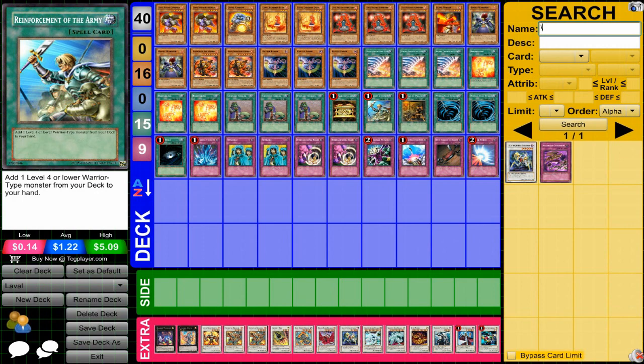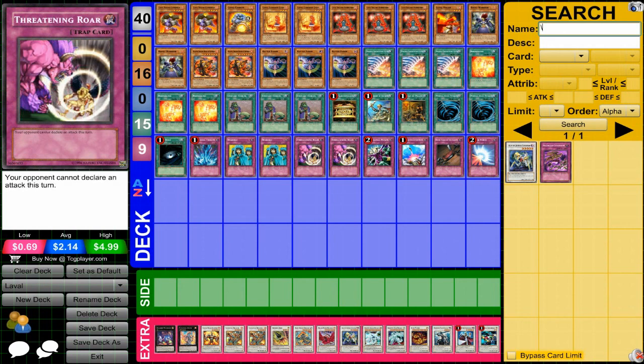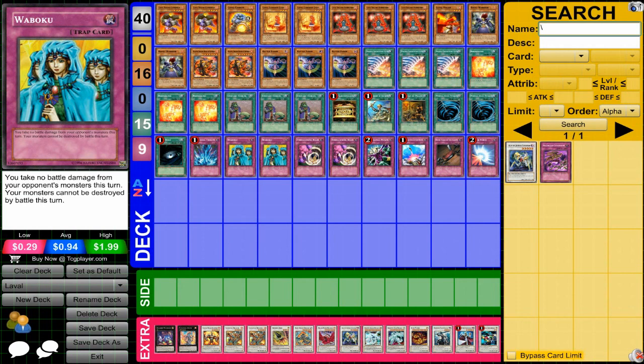Reinforcement of the Army is here to get Boost Warrior. One Day of Peace is for stalling and drawing cards. MST and Dark Hole round out the spells. As far as the traps go, a bunch of staple ones, but we also have some stall ones in this deck — Waboku and Threatening Roar, obviously to stall until you can get the combination going.